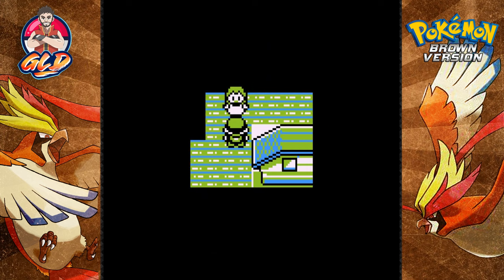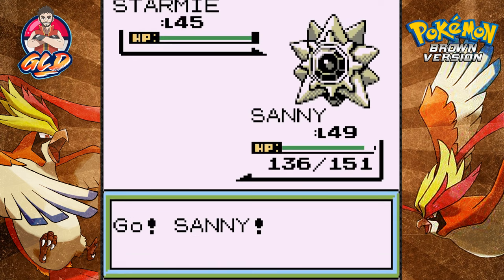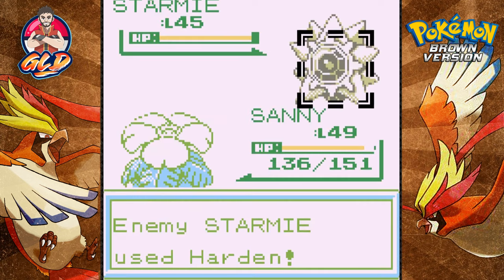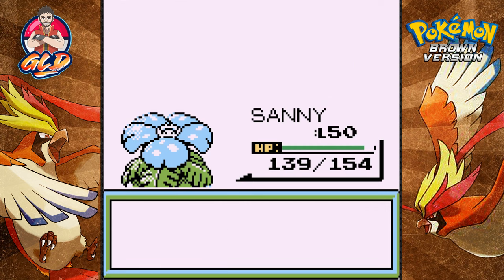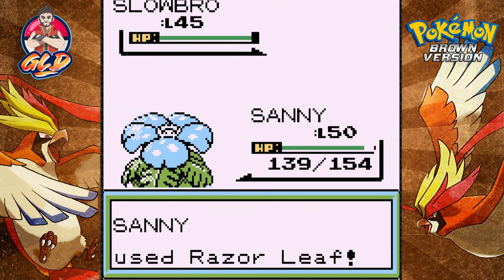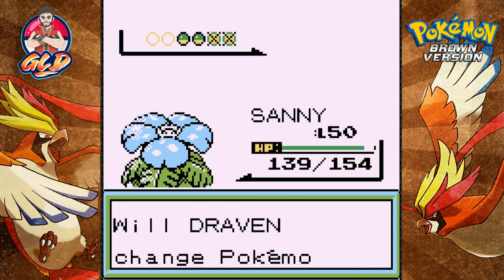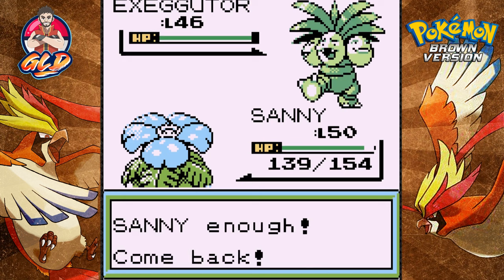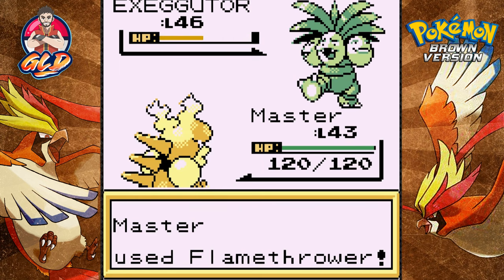Alright, another gym battle finally — we're taking on gym leader Cheryl, who kind of looks like Sabrina. She comes out with Starmie. I'm going to use a Razor Leaf attack — critical hit for the win! Sunny has grown to level 50. She sends out Slowbro next and Razor Leaf does the trick. Then comes Exeggutor, looking beastly — let's use Master with a Flamethrower attack, which almost defeats it.